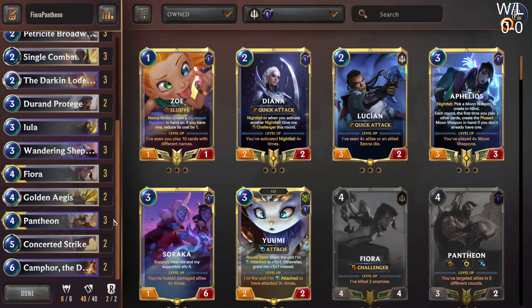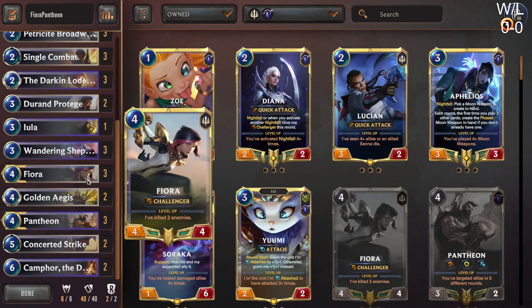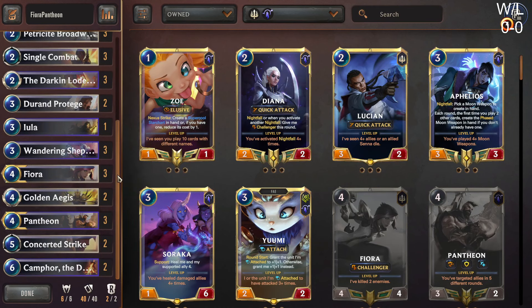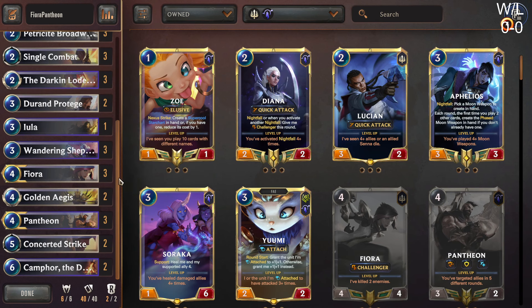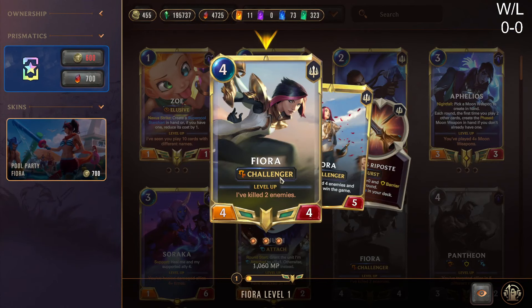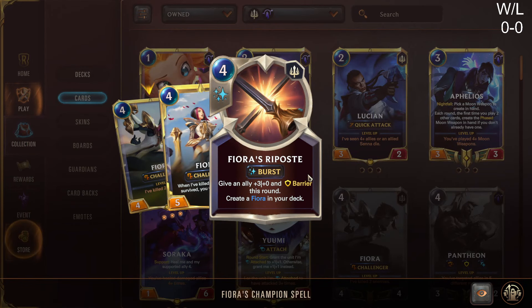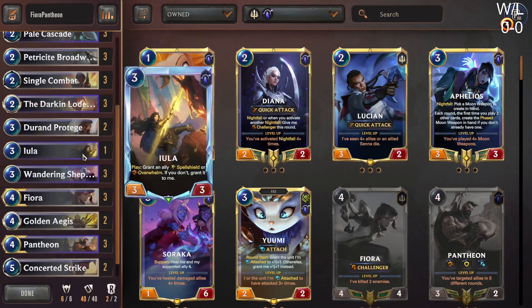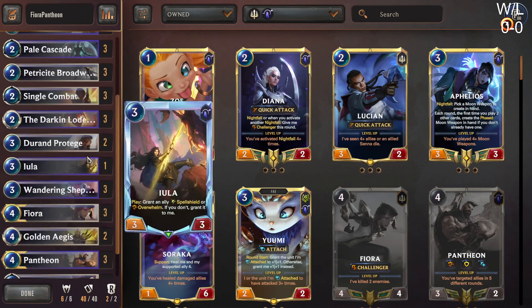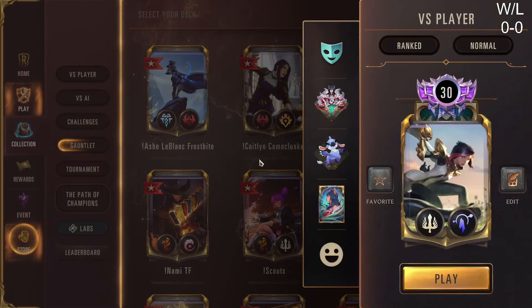Concerted Strike and Single Combat are our best interaction spells, and we have Challenger with Fiora to help control the board. The deck has a really good matchup into Karma Yi because we can take care of the champions in a timely manner. Even our champ spell is fine if we draw second. The deck has a pretty low curve overall — Sagacity can get huge, Broadwing can be a problem, and you can have a four-mana win condition with Pantheon. Camphor is just the cherry on top.